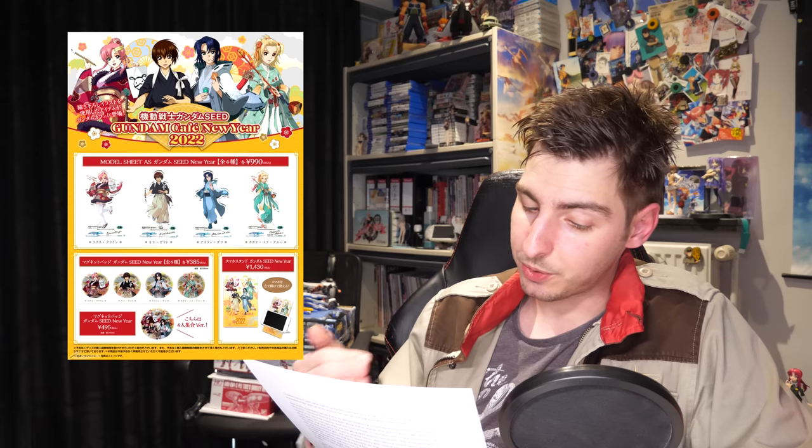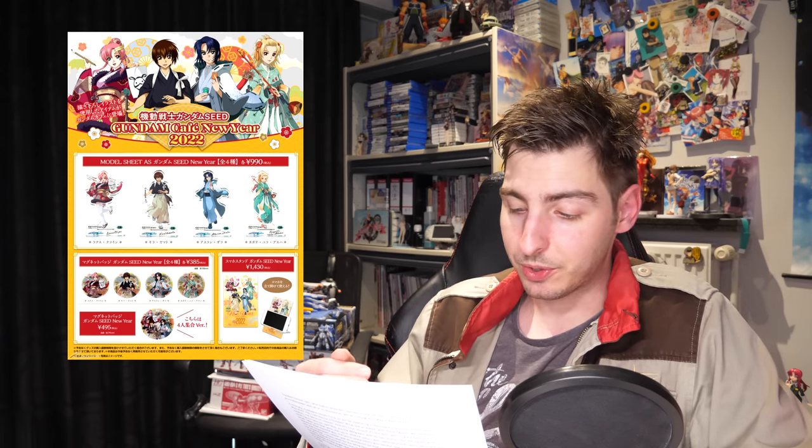There's also the Gundam SEED-inspired Gundam Cafe New Year 2022 event starting December 26th. You can tell the food is totally Gundam-inspired by the Gundam characters next to it. With every dish and drink you get one of the original coasters. Extra merchandise available includes a drink bottle for 1,430 yen (10 US), acrylic stands for 990 yen each (9 US), small magnet badges for 385 yen each (3 US), a big magnet badge for 495 yen (4 US), and a smartphone stand for 1,430 yen (10 US). That's all for this week's Gundam News!